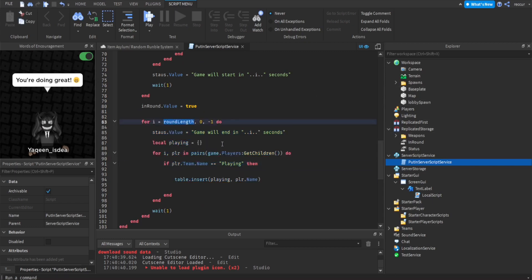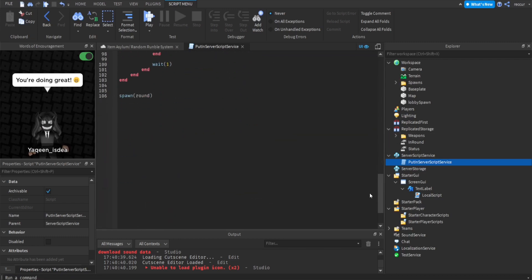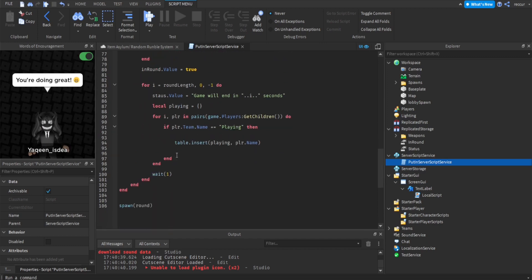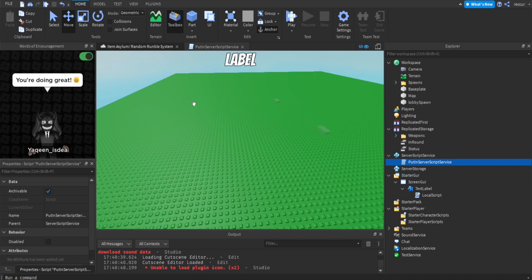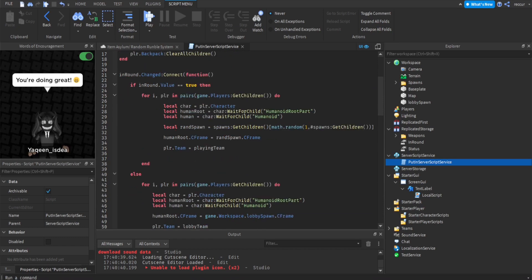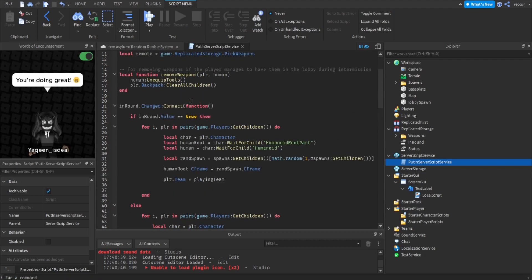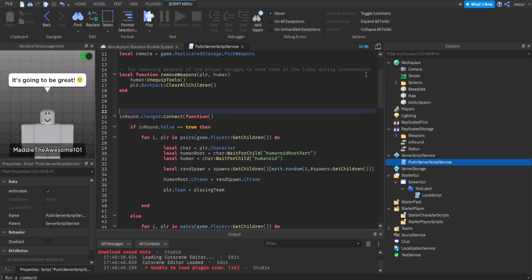When the countdown ends, you want to start the round, so InRound value becomes true, then the countdown for the round to end begins. Usually the round length would be bigger — if you want to change these, the intermission is 10 seconds and round length is 25 seconds. We're not using the elimination checker table because it's not an elimination round — it's a free-for-all. This loop repeats every time the round ends. This is also where the InRound value changes and we teleport all the players either into the map or into the lobby.